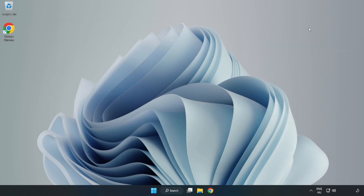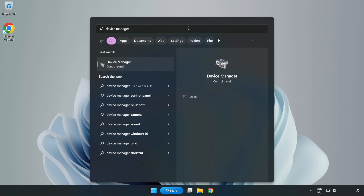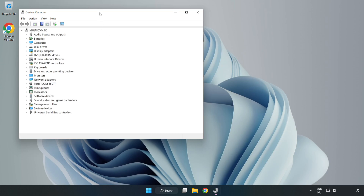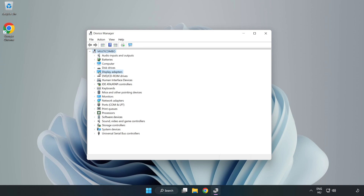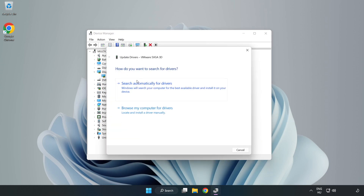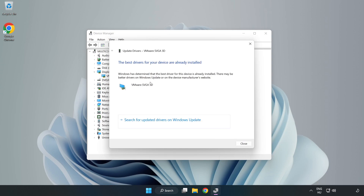Close the window, click the search bar, and type 'Device Manager.' Click Device Manager, then click Display Adapters. Select your display adapter, right-click and choose Update Driver. Search automatically for drivers and wait. Installation complete — click Close.